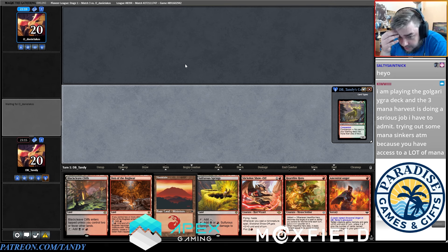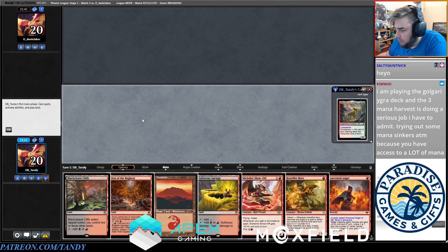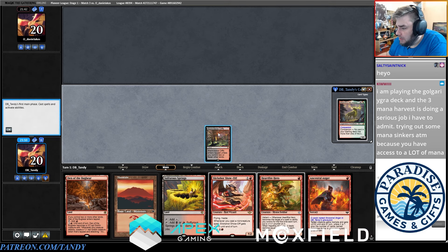Chat: someone's playing the Golgari Yigra deck and the three-mana harvest is doing a serious job, trying out some mana sinkers because you have access to a lot of mana. Are you playing the Mihook Maskers in the main? Hey Nick, Eddie, do you want to do Pioneer stuff this week? Really lean into the RC, or do you want to keep doing stuff for the Apex?